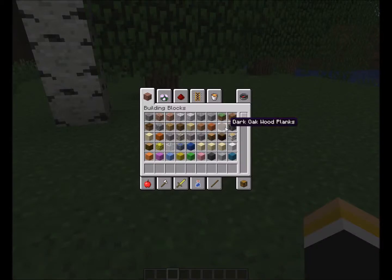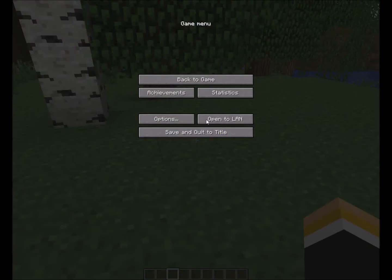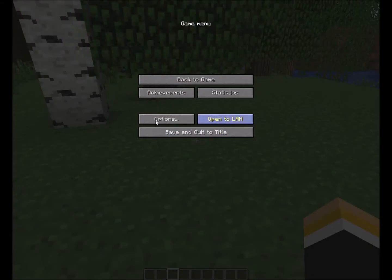They've added a few things. First off, whenever you are in a difficulty, you can lock your difficulty. So let's say I want it to be hard the whole time — I would click lock so I'm not tempted to change it to an easier difficulty whenever I'm in a tough spot. I could also lock it beforehand, that way I don't accidentally make it peaceful whenever I get on.